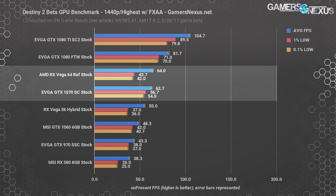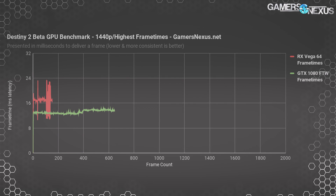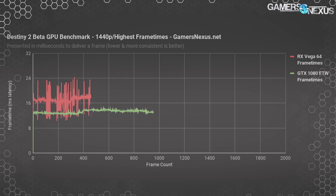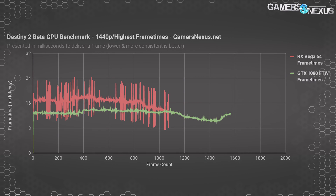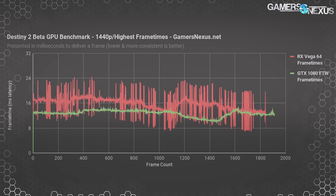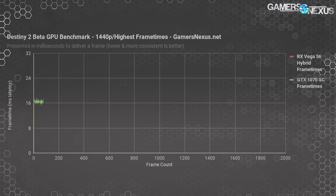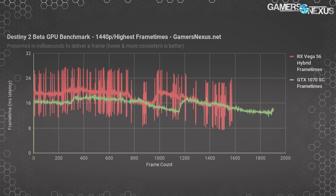We'll check back once AMD pushes another update, likely closer to launch. Here's a frame time plot of Vega 64 and the GTX 1080 FTW, showing the 1080 FTW's more consistent frame time output. Remember: with frame times, it's not just that higher is worse, but that more variance is worse — you want the flattest line possible, ideally closest to the interval of your display. Here's a Vega 56 frame time plot compared to the GTX 1070's, showing a similar outcome.